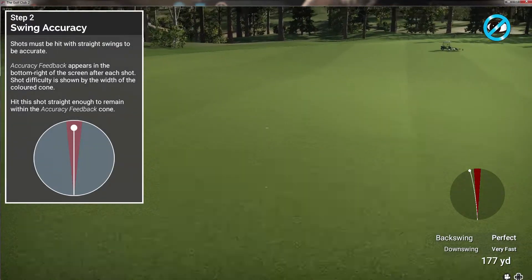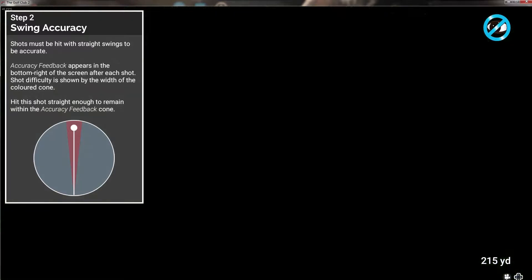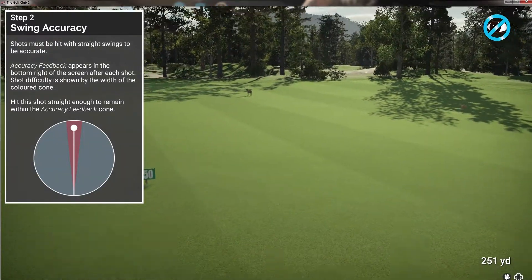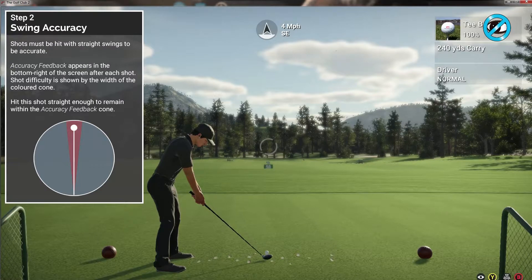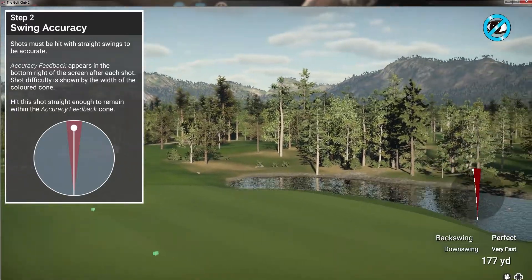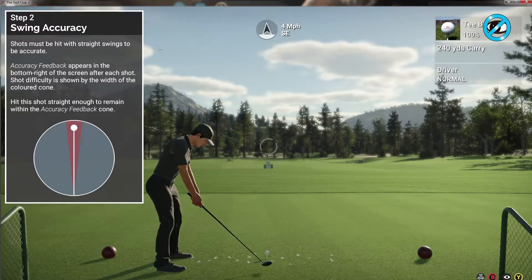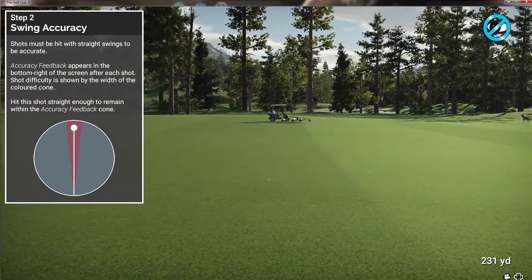That was terribly outside the cone - I gotta try that again. I did better the first time. I was doing it at first just with my left thumb on the left stick, but now I'm using my right hand with my first finger and thumb, pulling it back and then going back straight. I used to be able to get better consistency but I'm not getting very good consistency on this. It's going back and forth - it's kind of tough to get it as accurate as you think it should be.